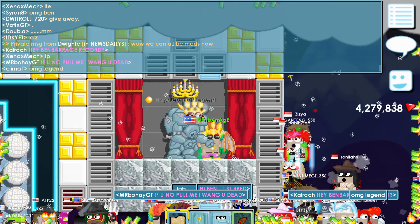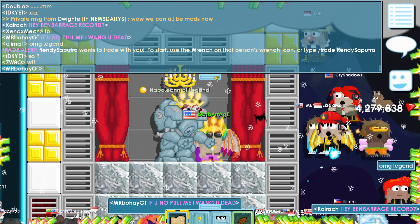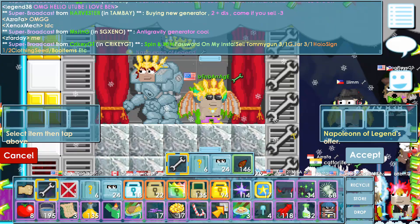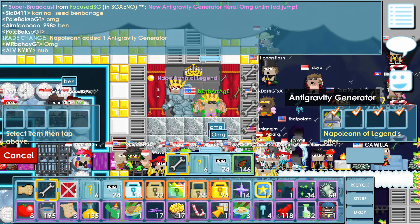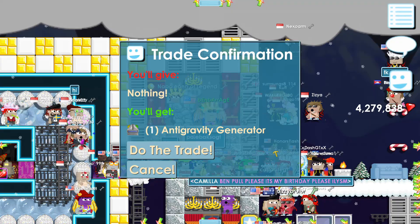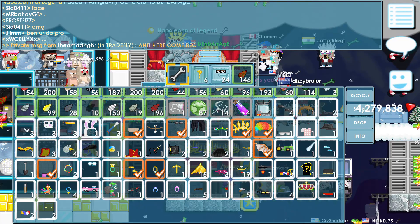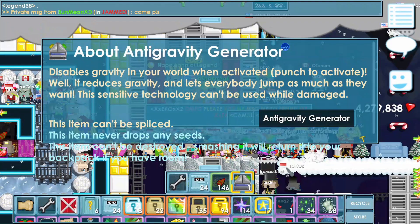Napoleon of Legend is gonna let me borrow an anti-gravity machine. This is really exciting because this world has tons of people — I think it's full or very close to full right now. We're gonna test it out, see if people are gonna fly all over the world. Let's check out its info first — extremely exciting.